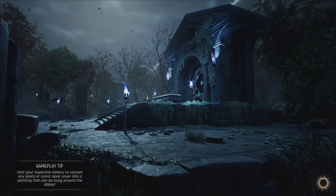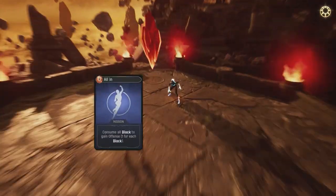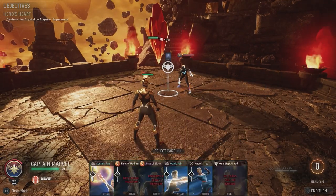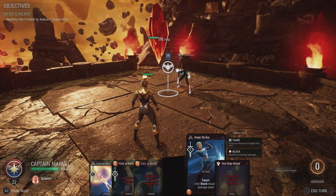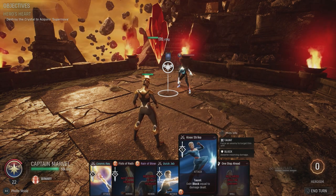What's up guys? It's Smith here from GamersHeroes.com and today we've got another Marvel Midnight Suns guide on how to complete Hero's Heart, which is Captain Marvel's Legendary Challenge. All of the heroes in the game have a legendary challenge when you reach their max friendship level — other than Hulk, you have to do something else for that. Complete it and you get a legendary ability and a legendary skin, so it's worth doing for sure.